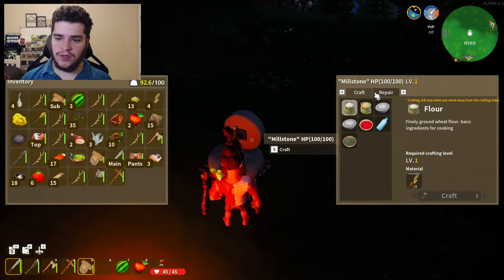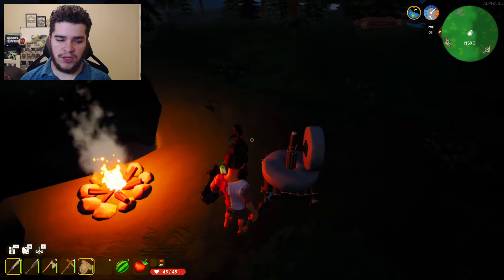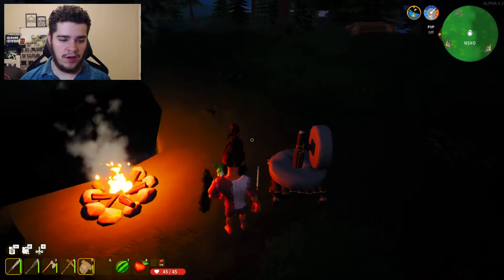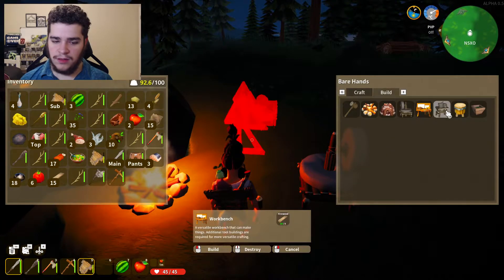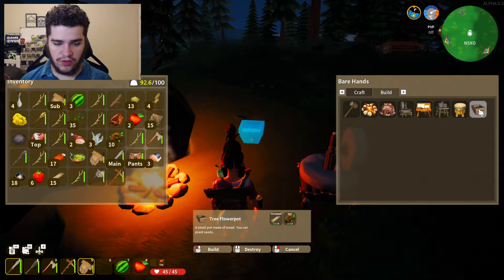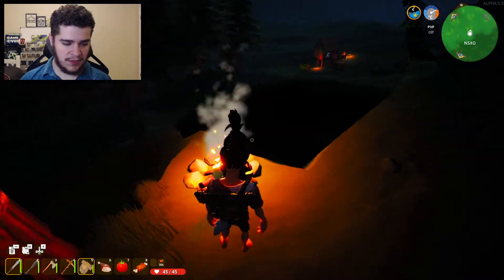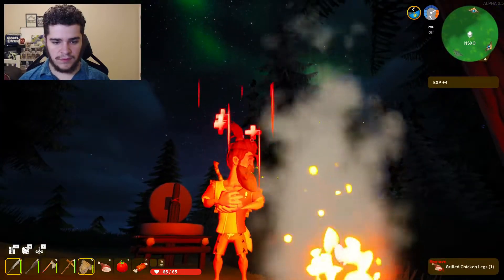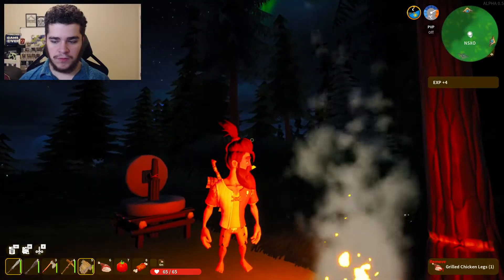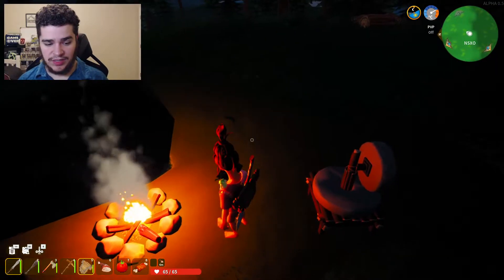We got seaweed, so we can pretty much go in the water too. This is like a workbench that makes spices and food and other things, which is cool. I wish I could build the copper workbench. Wait — tree flower pots are a thing? You can plant seeds. Let's see what it looks like. Oh, I think it's too early access for that. It gives 65 health — that's gonna help us big time.